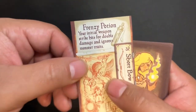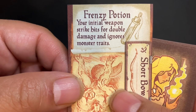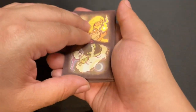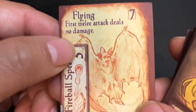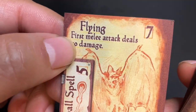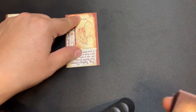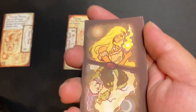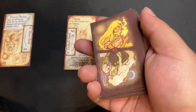So, I'm going to draw an item. This here is Frenzy Potion: your initial weapon strike hits for double and ignores monster traits. Monster traits are interesting things. Now I'm going to draw my first monster. And here we have a trait. We got this bat with a power of 7 and it has flying — the first melee attack deals no damage. So it nullifies the first melee attack. I'm trying to get up to 7, and the first melee attack card used against him is going to be basically 0.